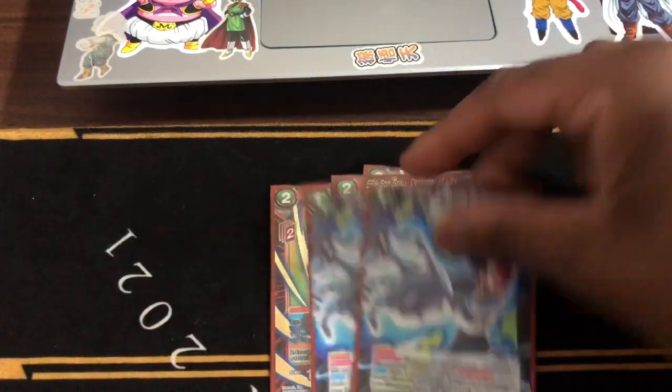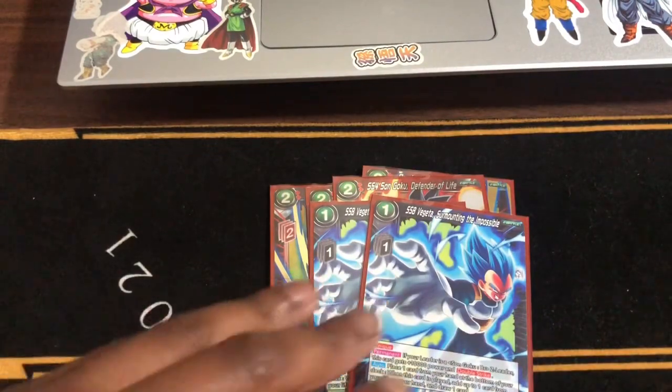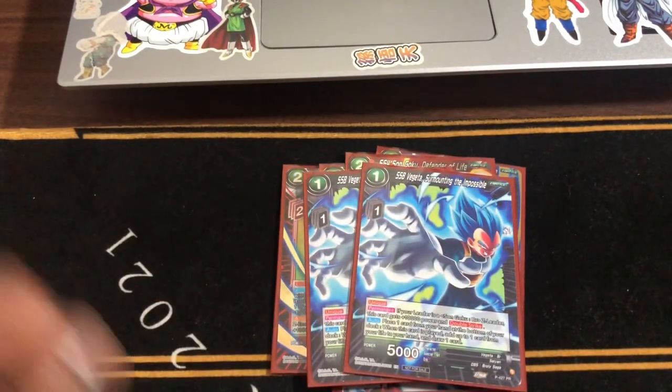And of course, we run the two SSB Vegeta, Mounting the Impossible — take an extra life if you want to go out for game. That's what I did last time.